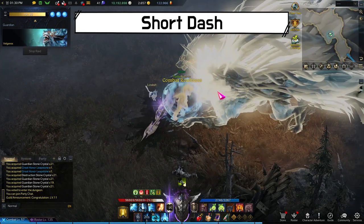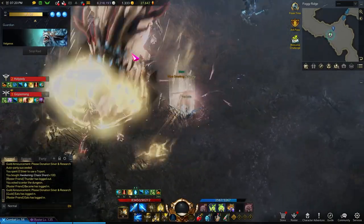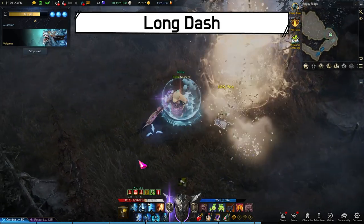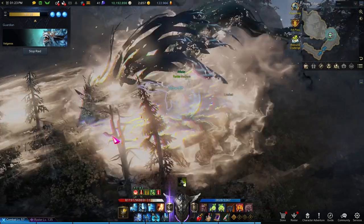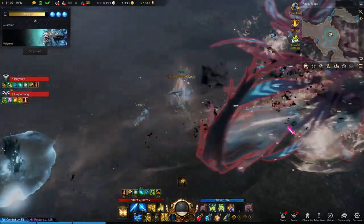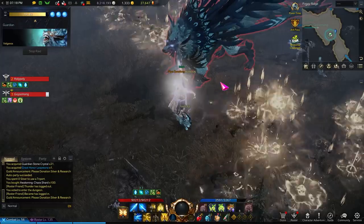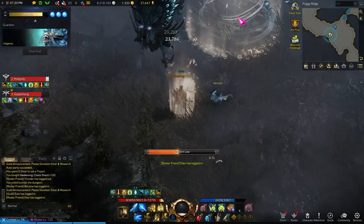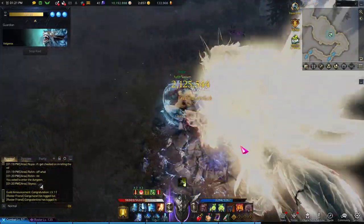When Valganos crouches and turns yellow, dodge out of that line to avoid damage. Before his long dash, Valganos will turn yellow and disappear. When he comes back, he will dash towards the person with aggro — check the direction he is facing and dodge out of that line. Valganos hops, turns 90 degrees, and starts shooting feathers from his armpits. The later feathers do a lot more damage and it's almost impossible to dodge the first few, so get out as soon as possible before the hard-hitting feathers arrive.